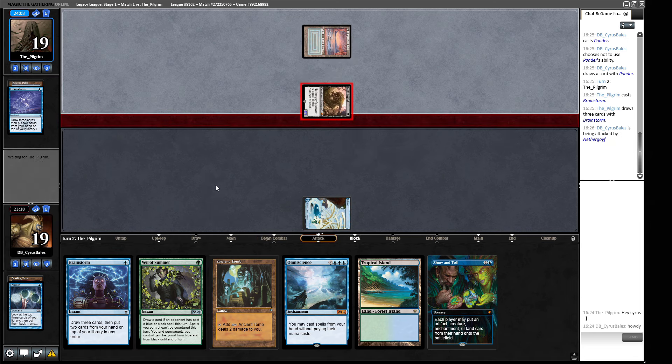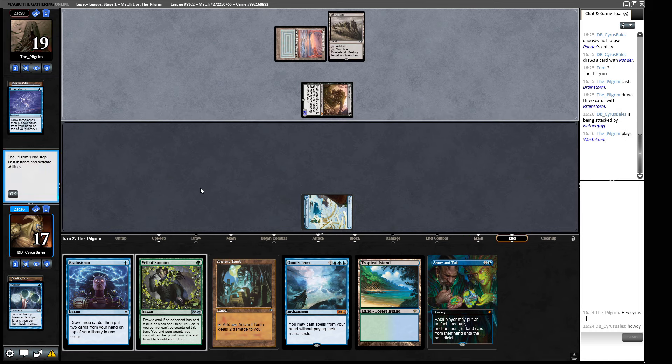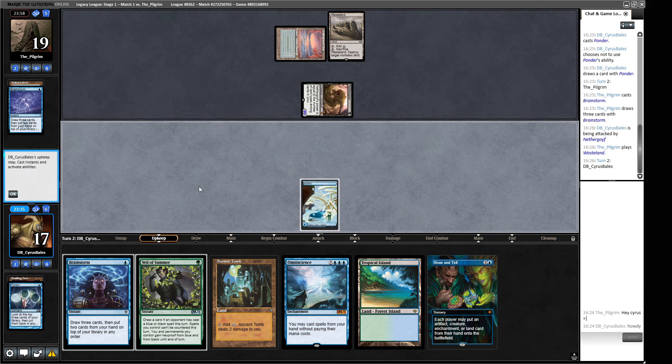Our opponent hasn't played a second land yet — they might have a handful of answers. There's a Wasteland, and we only have two Tropical Islands in the deck. Kind of wish we kept that second Ancient Tomb now. If we lose our Ancient Tomb that takes us a long way away. We draw Emrakul — I'll play the Tropical Island and it's going to snap off this Wasteland. I hope not, but they did not Wasteland us immediately.